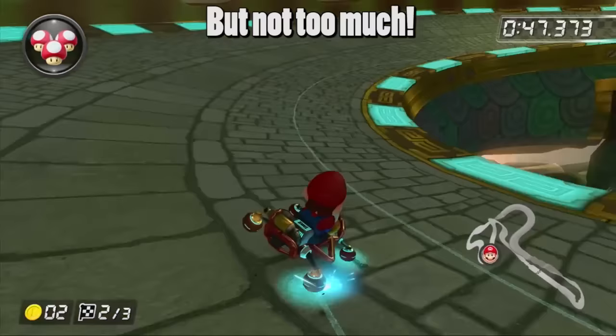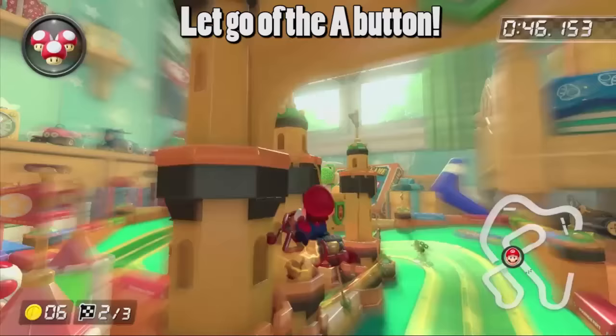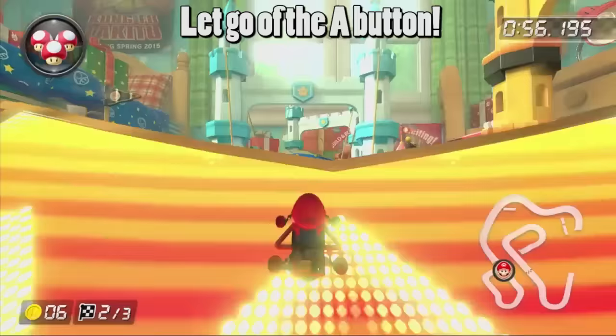You can actually brake drift for much longer in Deluxe compared to the Wii U version. As you gain more experience at 200cc, you won't need to hit the brake button as much. A less obvious way of slowing down is letting go of the A button. If you let go of the A button during a drift, you can cancel the drift and the mini turbo. This is useful in emergency situations — if you think you're about to go too fast around a turn, let go of the A button and hit your brakes.